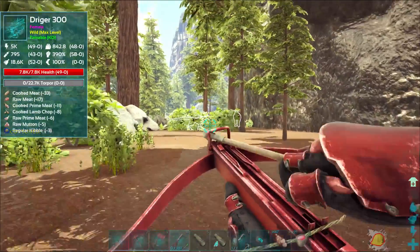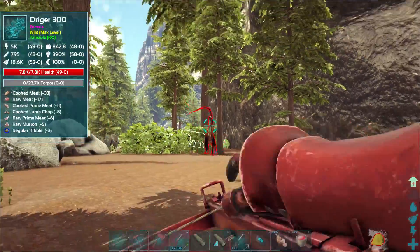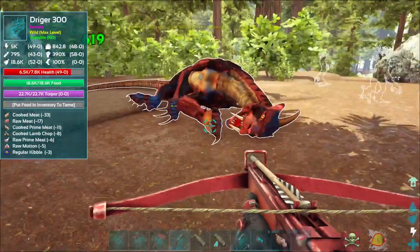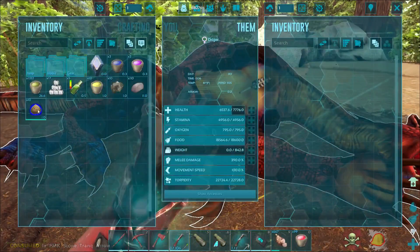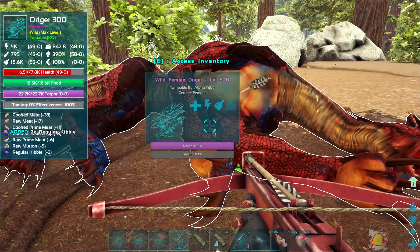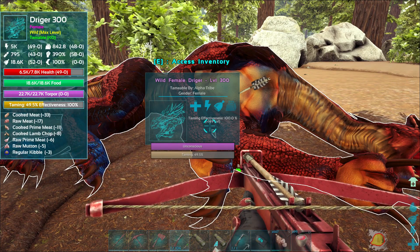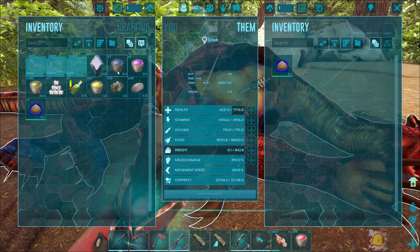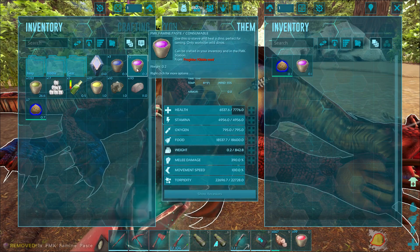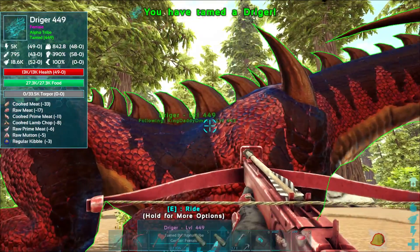I can do this all day. That is knockout — holy crap! All right, we got him! Bada boom. It said just three, right? Yep, just three. We got it, guys! Let me see if I have the thing to speed it up. Sleeping Dino, refill Torpidity, Starve Dino — perfect for taming. Awesome. We got ourselves a Dryger!